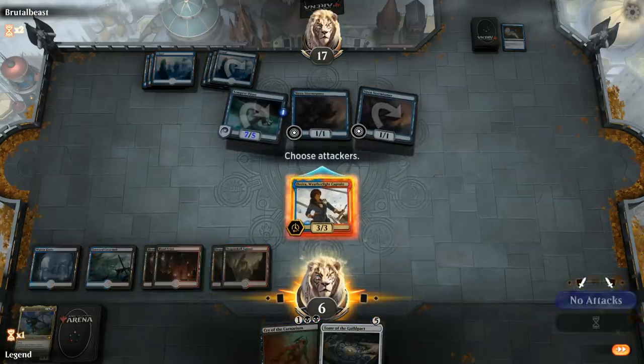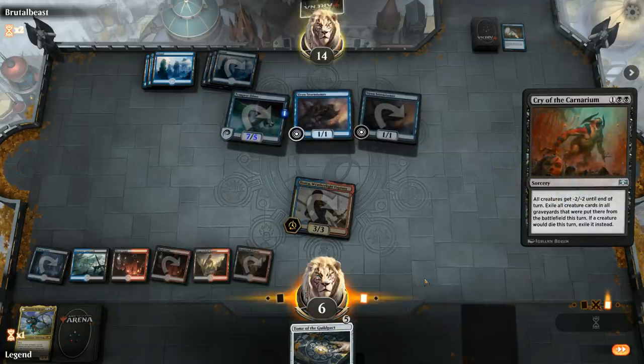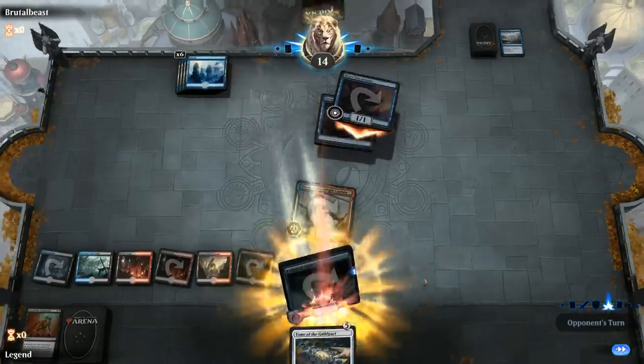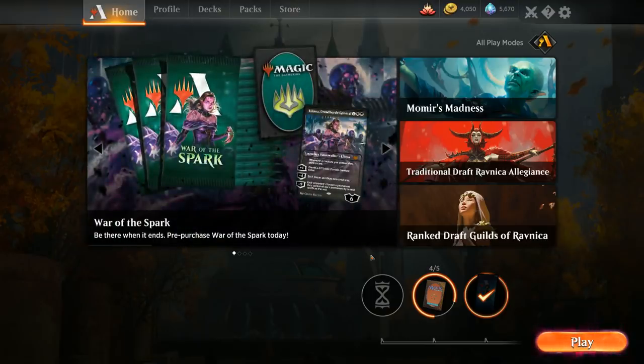Cry gets rid of the Storm Tamer, so if we draw another spot removal spell for the Djinn we could get to it. But it's going to be difficult if our opponent has more counterspells. They do have Wizard's Retort—so we're never going to win this game. Even with an answer to the Djinn, we couldn't push through. Tempest Djinn always hits pretty hard and with Storm Tamers and Dive Down backup it's hard to beat. Had we run Jhoira into the Essence Capture, there's a chance Nicol Bolas resolves and we have a creature that can trade for Tempest Djinn—though we didn't know we'd draw Bolas, so it's an interesting decision.